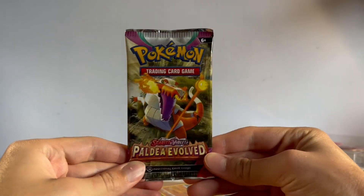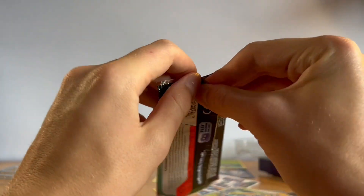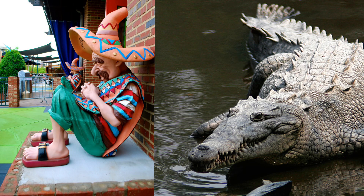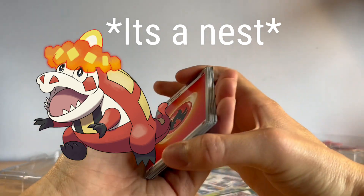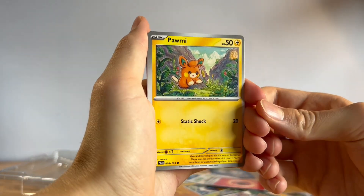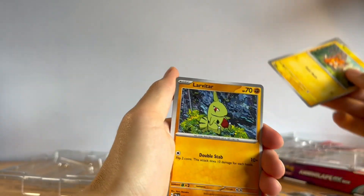That's one pull. We're going to go for a Paldea Evolved now — with the dirty little fire croc on the front. I love him — Fuecoco is a lovely little Pokémon, then he becomes Crocalor, and then Skeledirge. I don't know why they gave the second evolution a sombrero — I really don't know what the design choice was behind that. We got fire energy tossed out the back, Torkoal, poor thing — what is he looking for, is it like a little adventure?